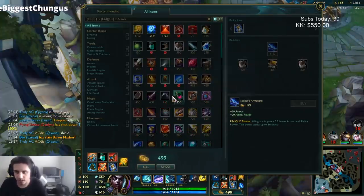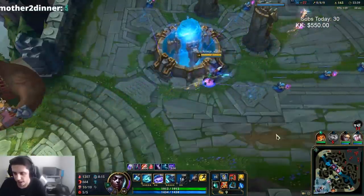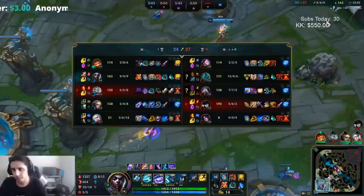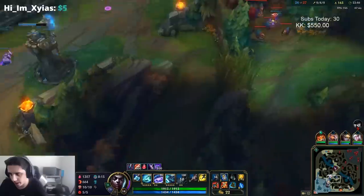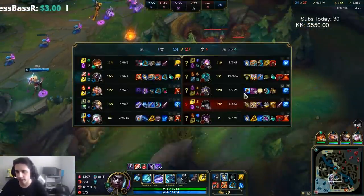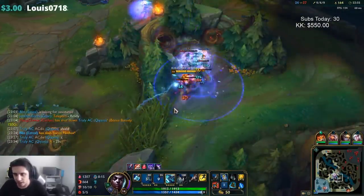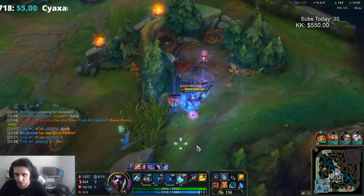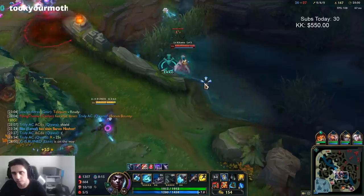Alright, I have 40% CDR now. My last item will probably be a Deathcap. I'm going to buy this because we need to power spike right now. This is our biggest time to actually win the game — we just got a Baron. We've been losing pretty much the whole game, lost every lane, but now we have a chance. With this build and a bunch of CDR, you're able to do a lot of stuff that you couldn't do before.